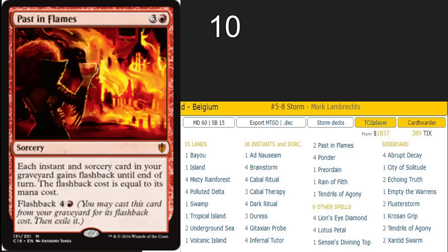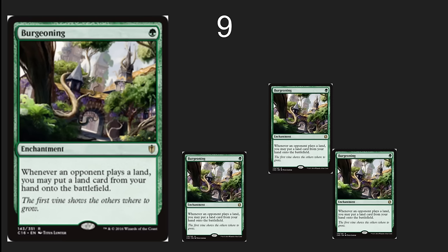Number 10 spot here: Past in Flames. I'm adding a bunch of deck lists on here to make it a little more fun. Past in Flames is really Yawgmoth's Will — the ability to cast a bunch of cards from your graveyard. It's a little more limited in that it's instants and sorceries, but it is a staple in storm decks. And if you want to play either a combo deck or a chaotic deck, this is the type of card that you really want in your deck.